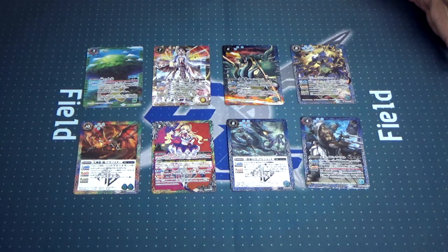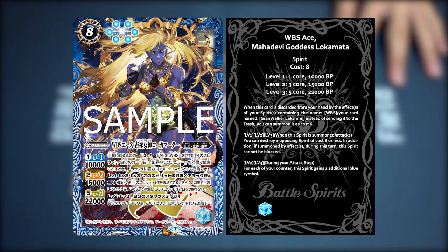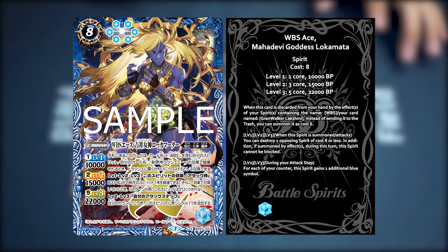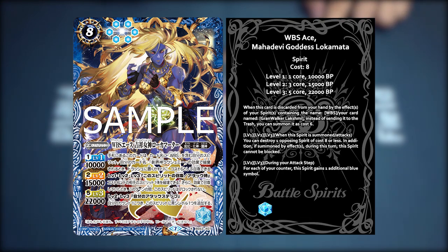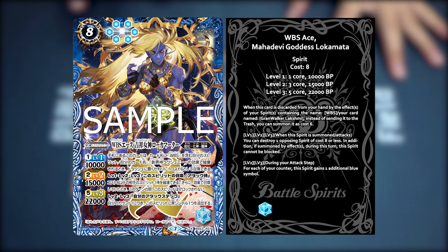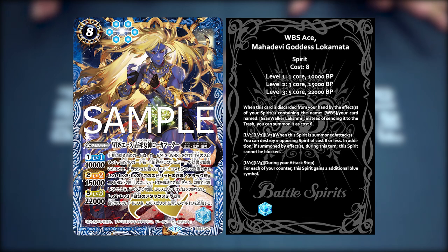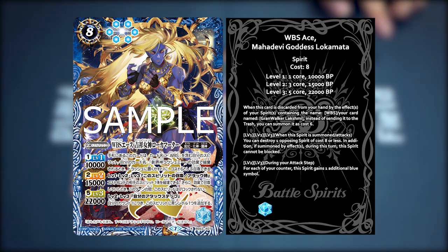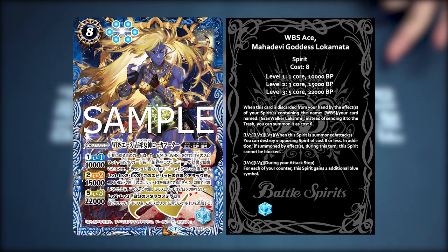The next X-rare we have is Lakshmi's Avatar, the WBSA's Mahadevi Goddess Lokomata. It is a fighting spirit, Avatar, and it's also an origin. When this card is discarded from your hand by the effects of your spirits containing any WBS name or your Grand Walker Lakshmi, instead of sending it to the Trash, you can summon it as a cost 6. This gives a little bit of that Griss Crash vibe — the only difference is that you still need to pay cost to summon her, but considering how WBS is, there are instances where you can treat her like a Griss Crash, because getting 6th reduction in Lakshmi was actually pretty easy. Level 1, 2, 3: when this spirit is summoned or attacks, you can destroy one opposing cost 8 or less spirit. In addition, if it was summoned by effects, during this turn, this spirit cannot be blocked — so this synergizes with the first skill so you can swing in and get to face faster.